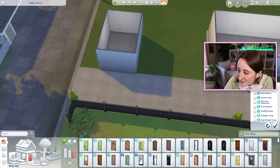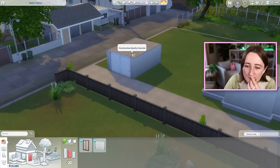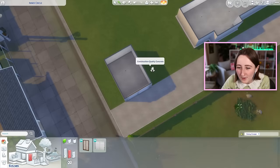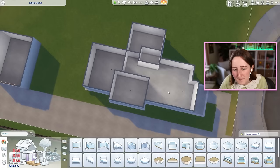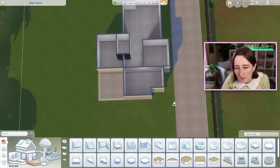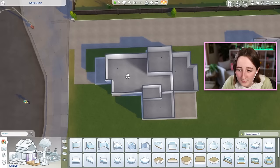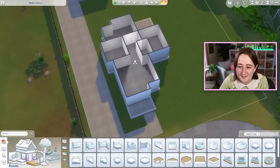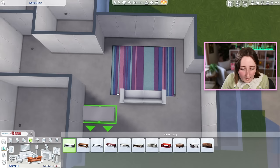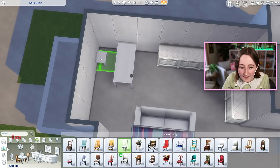There is one door I just have to use - it's this Snowy Escape door. It's only 135 simoleons. It looks like a garage door to me, so I thought we could put that there so it can still open like a garage, and you can use it for laundry or skill building or whatever your Sims need. Thinking about the floor plan, I think I made the house a little bit too big. So we have three bedrooms, one bathroom, a long hallway, and then a living kitchen dining room. I was envisioning a living room setup like this, with the kitchen wrapping around that corner.